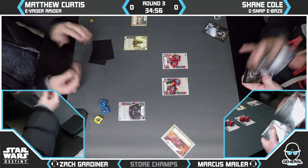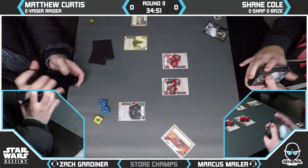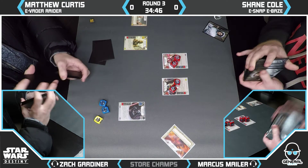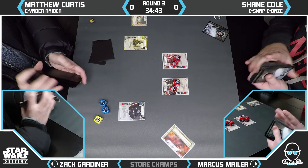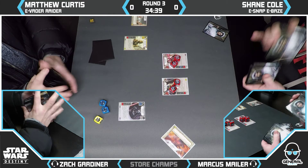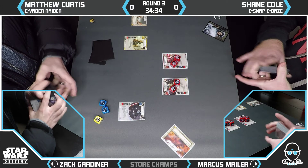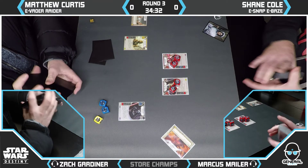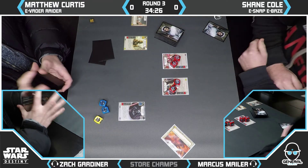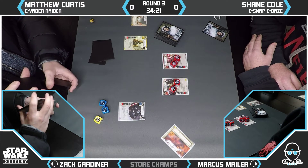It'll be cool to see how Shane's reasoning for Battlefield choice differs from how Kyle was playing. When we watched Kyle play, he won almost all the rolls and more often than not chose his opponent's Battlefield — purely based on the fact that he thought his opponent's deck could be faster. In this case, I do believe the Vader Raider will be significantly faster, particularly with four speed. So given the choice, you want to take their Battlefield.